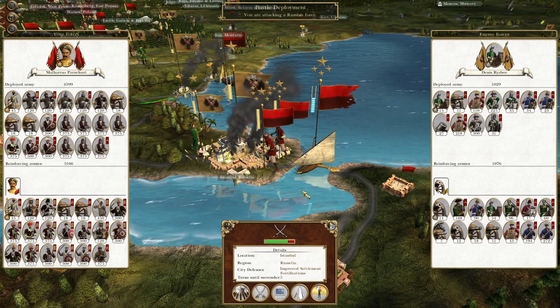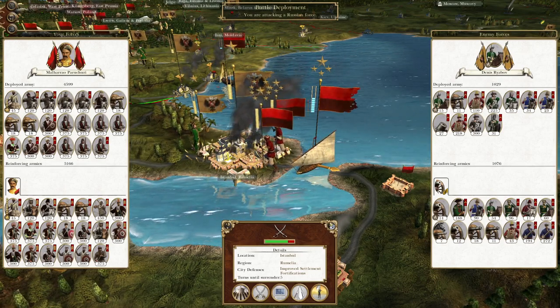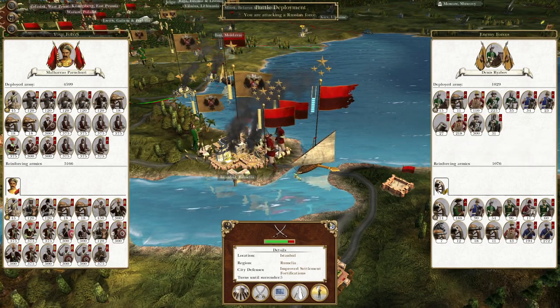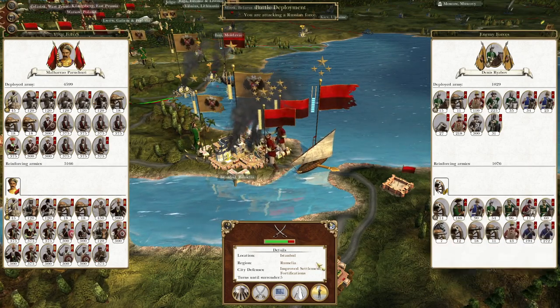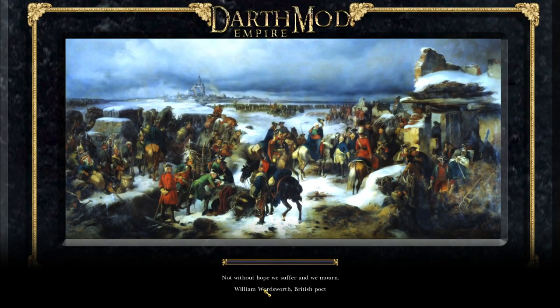What's up guys, this is the Rofarmen and I am back to bring you to the next episode of my Empire Total War let's play, the Kingdom of Mysore. In this episode we are attacking the city of Istanbul, which is very poorly guarded. There are some elements that come in to reinforce but they are incredibly weak.